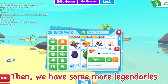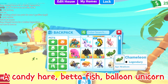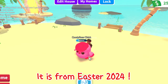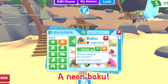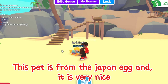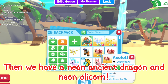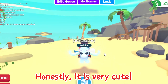Then we have some more legendaries — a Candy Hare, Betta Fish, Balloon Unicorn, and a Candy Floss Chick. It is a cute pet from Easter 2024. We have a neon Axolotl, a neon Baku — this pet is from the Japan Egg and it is very nice. Then we have a neon Ancient Dragon and neon Alicorn — it is from a normal egg, honestly it is very cute.